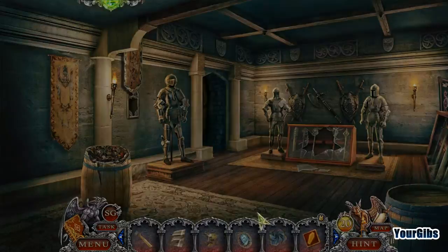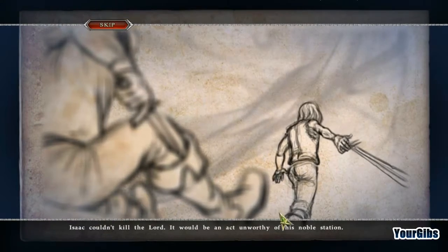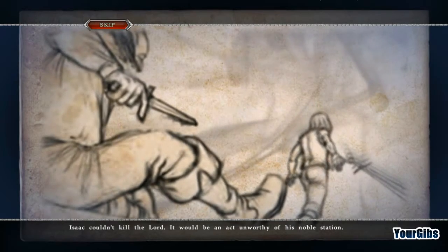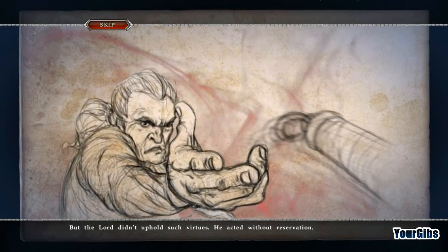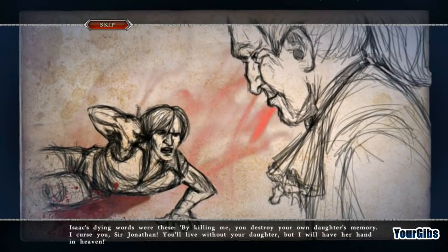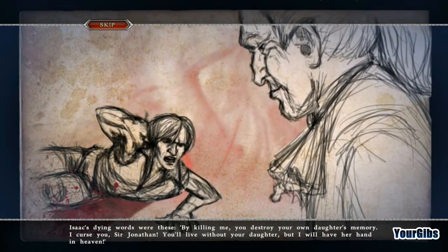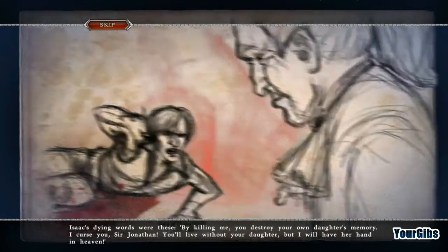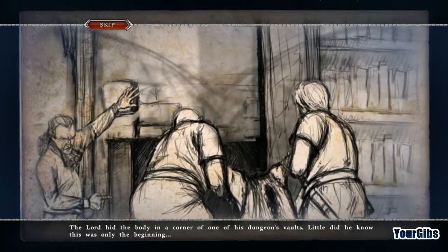Just keep going to the back button here. I assume we're gonna have to get in this tower at some point — oh actually this is the last story element. Isaac couldn't kill the lord — it would be an act unworthy of his noble station. But the lord didn't uphold such virtues and acted without reservation, which spelled Isaac's end. Isaac's dying words were: 'By killing me you destroy your own daughter's memory. I curse you, Sir Jonathan — you will live without your daughter but I will have her hand in heaven.' The lord hid the body in a corner of one of his dungeon's vaults — little did he know this was only the beginning.